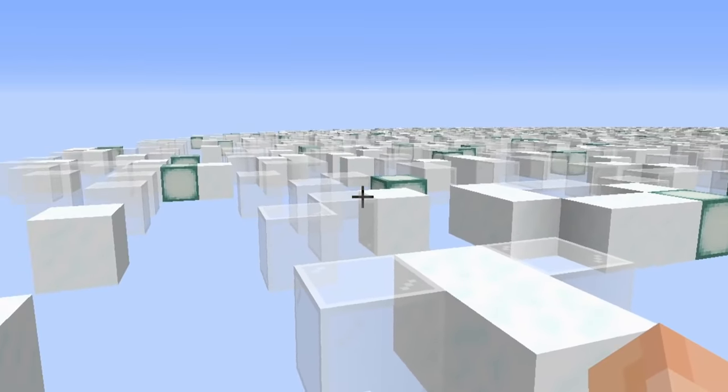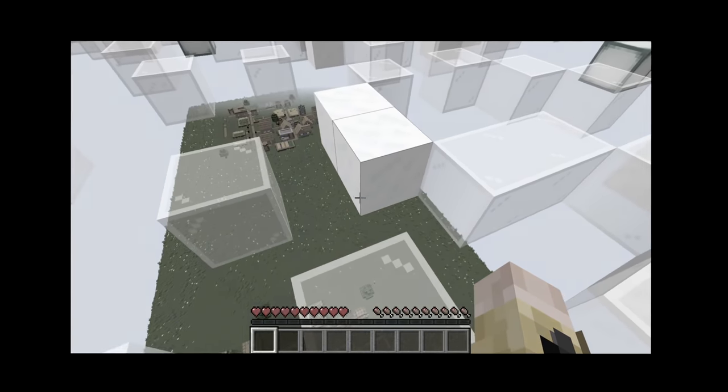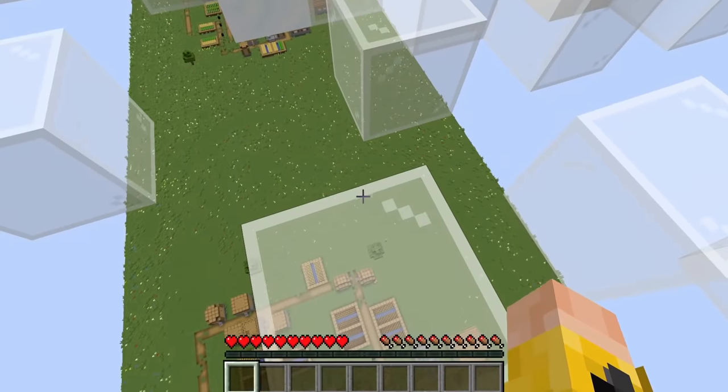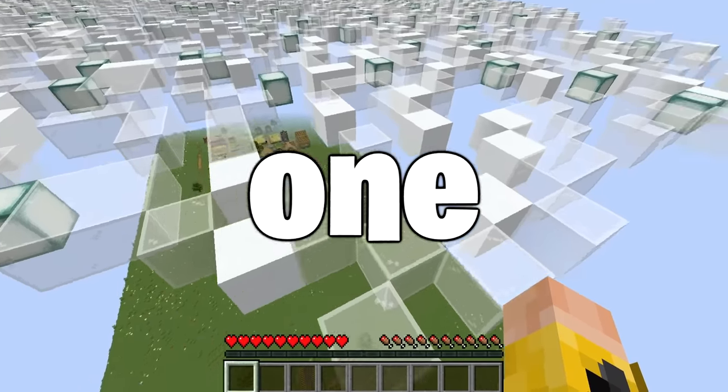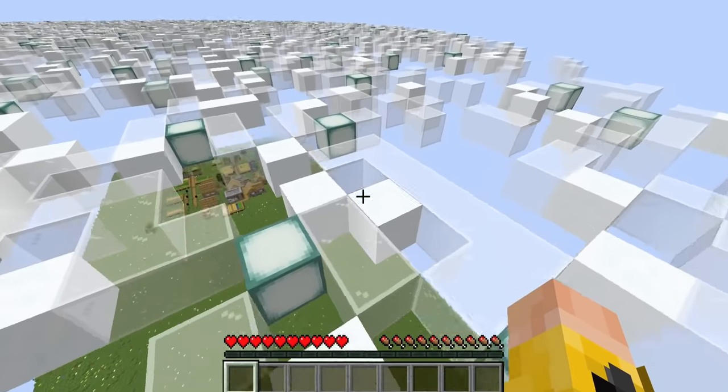We are on the clouds layer and we have to find a way to get down from here. I almost just fell, and if I fall I die and I lose the challenge immediately. So step one — how do we get down to the actual surface so we can actually start this challenge?